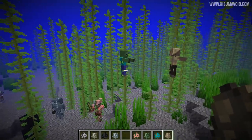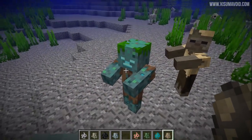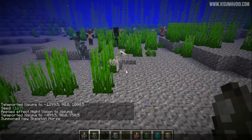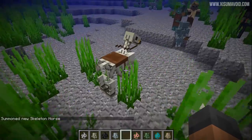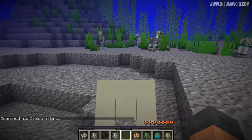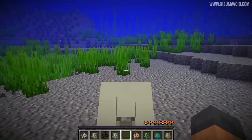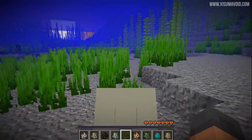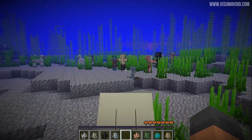The husk doesn't get converted into a drowned, because on Bedrock edition the conversion time is the same. I also put down a skeleton horse — here's a really cool thing: you can actually ride these skeleton horses. In Bedrock edition you don't need it to be tamed or have a saddle, but in this one you do. So I've summoned one in, and now I can get on this skeleton horse and travel around underwater.